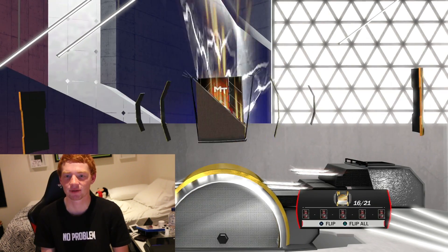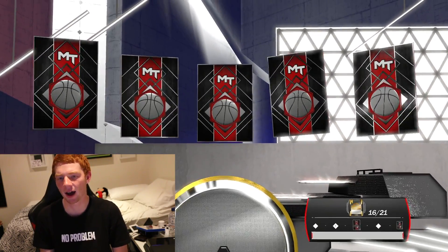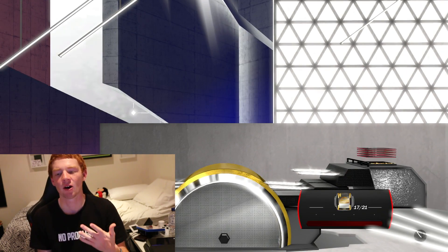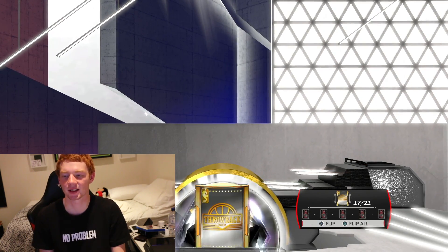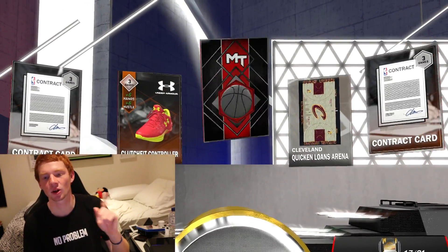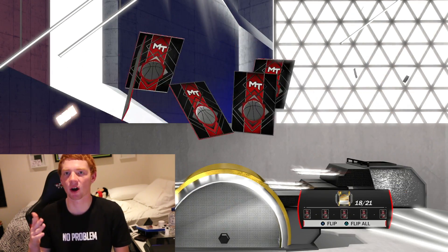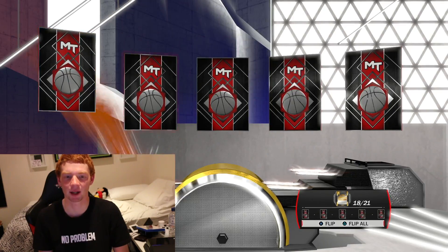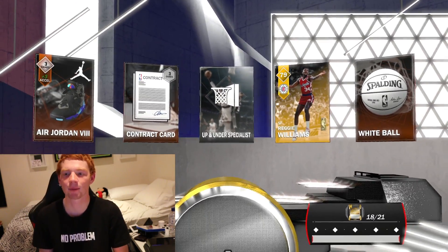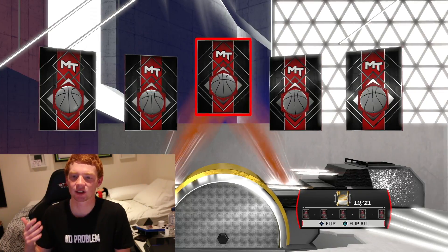15 out of 21 and we get another emerald flash. I haven't got any sapphire, but I'm happy with Lawal Dang. Next pack, 16 out of 21 — not looking the best right now. Aaron to follow — we need something to spice it up. We get another emerald: Kairi. That's the first emerald we've got that's not historic in this pack opening. I thought the historics would be really hard to come by but we get them pretty much every pack.